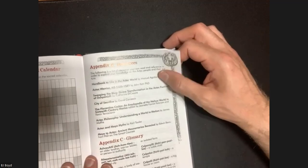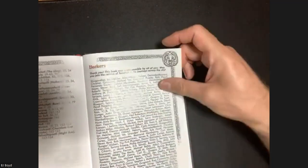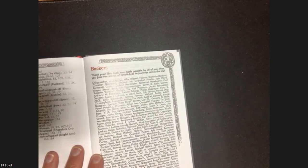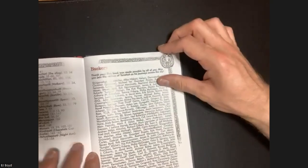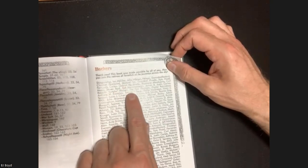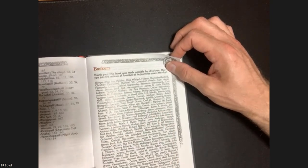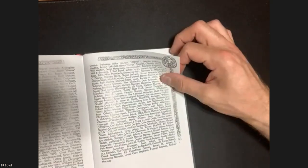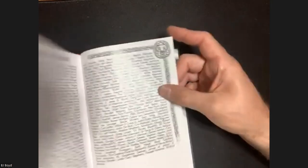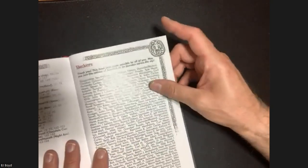Thinking about how I'd make an adventure - definitely use the sandbox area, decide what region I'm in whether it's the capital or outside the capital, figure out the local nobles and that kind of structure. Then figure out an event that might happen - maybe there's a raid, figure out a hook. I should read through the backers and see how many people I know - I see Joe Salvador is there!